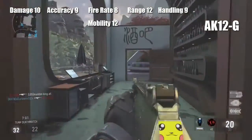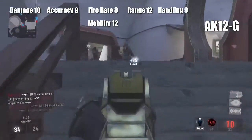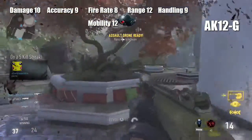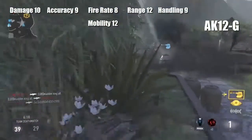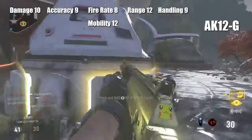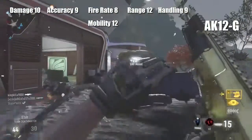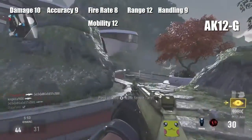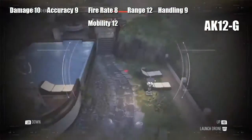The AK-12G originated from Ghost — that's where the G comes from. As you can see, the stats are: Damage 10, Accuracy 9, Fire Rate 8, Range 12, Handling 9, and Mobility 12. This gun is really good in my opinion, with nice range. The mobility is actually 12, which is the highest among the assault rifles. One downside — you might want extended mags for a better clip size.